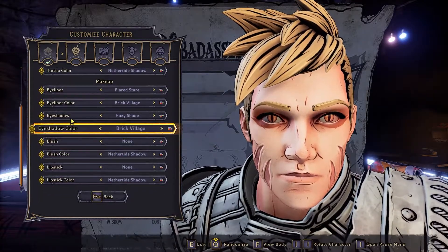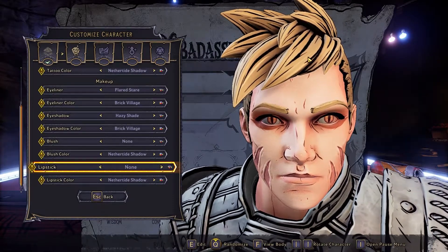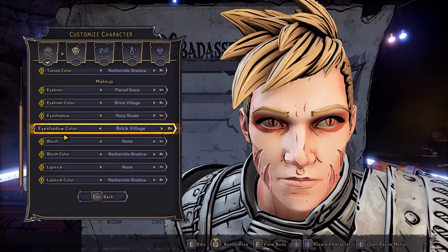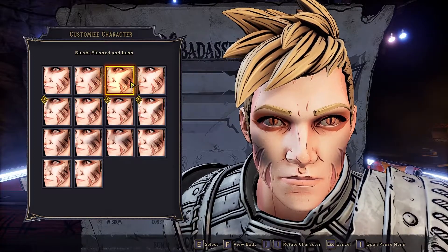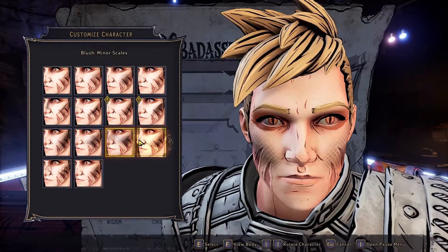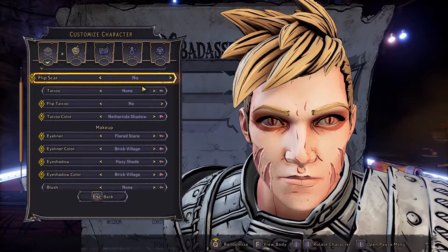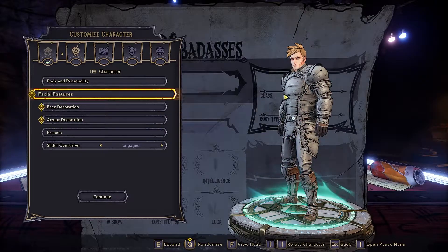You can mess with some lipsticks and blushes if you want to get more detail in the face, but again we're translating an anime character to a video game character, so none of this really matters that much. If you go into blushes there are some things like battle dirt — like he's dirty from battle — or highlighted cheekbones, and some of these are cool, but we're just not even going to worry about it. That's pretty much all we got — that's Naruto's facial features done.